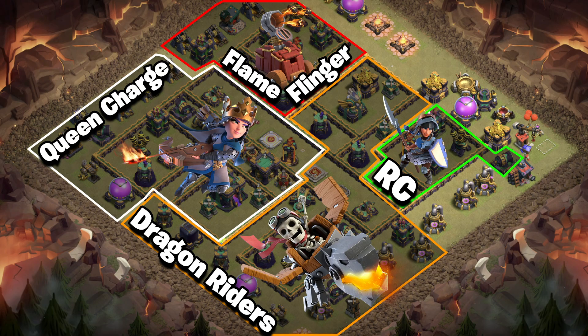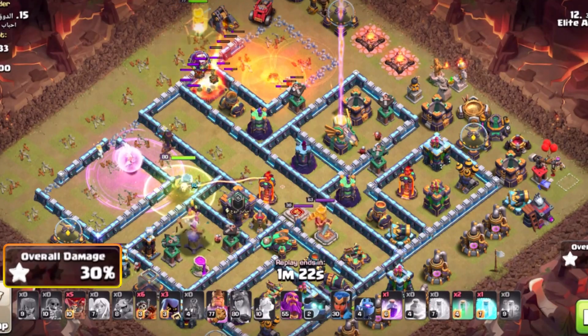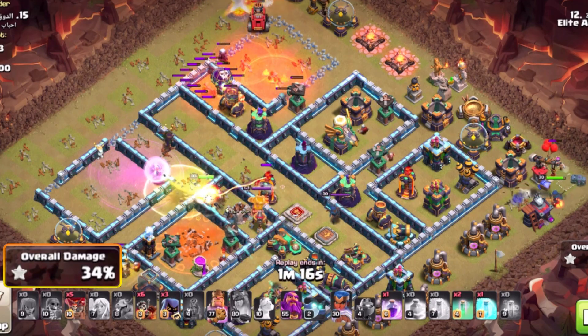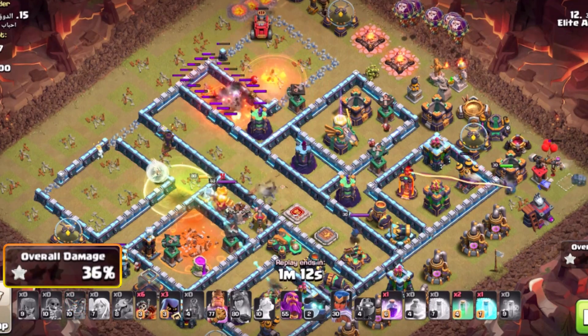In theory, you should have a decent chunk of the base out of the way. This means that you have the Barbarian King clearing trash buildings and also the Royal Champion going in for multiple structures. This now allows you to send in the Dragon Riders with Balloons and the Grand Warden into the base.